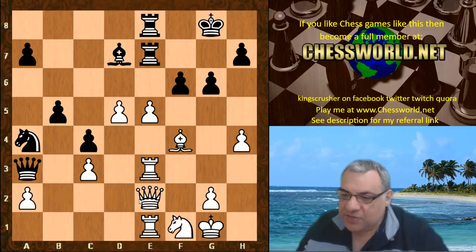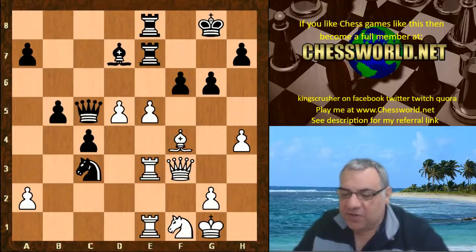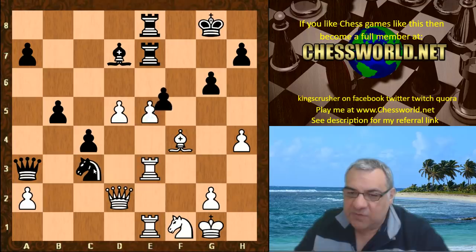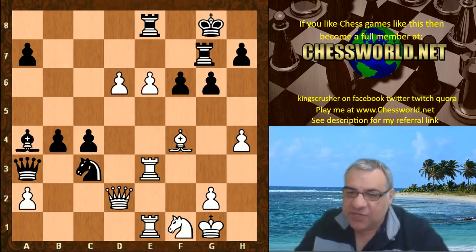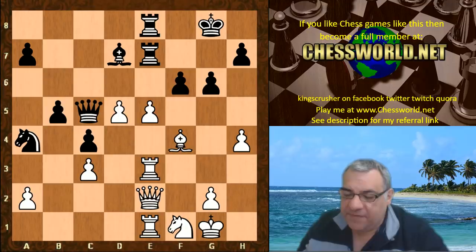Re7, e5, and we have Qc5. In this position, Nxc3 — in fact Qf3 — there's Qc5 pinning that rook. So better is actually Qd2. For example, fxe — taking is clearly not very good for Black, and the two center pawns crash through basically, absolutely smashing through. So Qc5 was played.